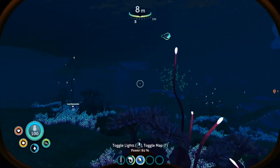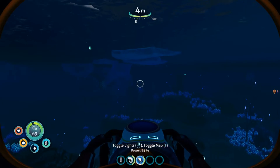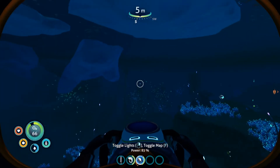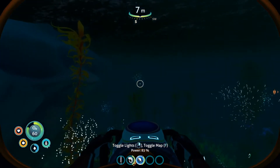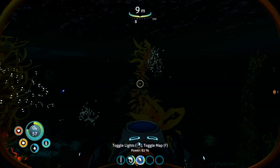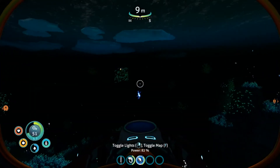I'm going to head around about south on the compass. We should see an electric spark underwater. It shouldn't be that far out from the life pod, though it can be a bit difficult to find depending on where your life pod is dropped. There's the spark, and that's where it is.